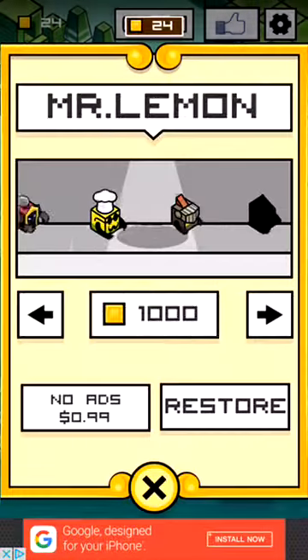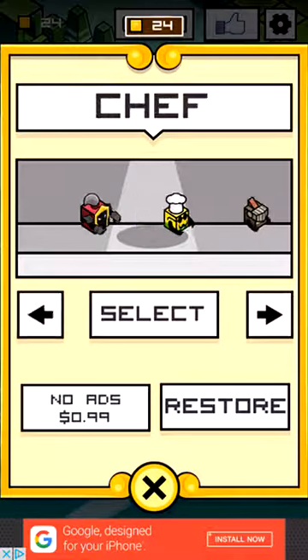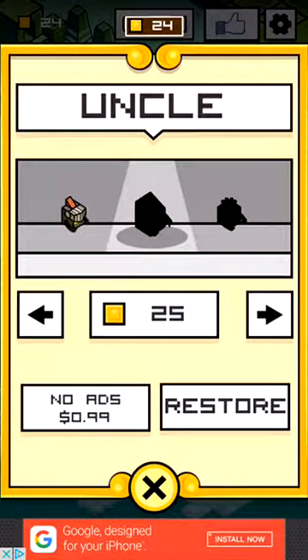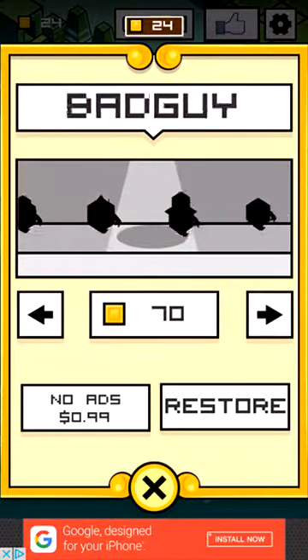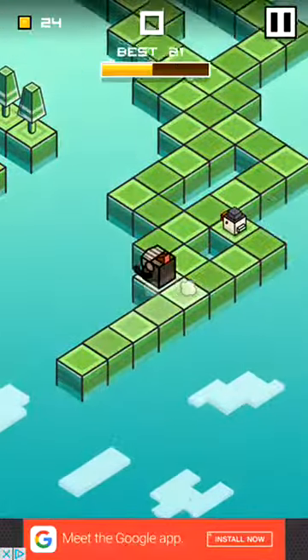I'll show you the characters right now. If you go to the shop, there's a soldier, a chef, a minion — which is the first thing you get — uncle, and queen. I didn't unlock these yet, but as you can see it goes up to 150 coins. Let's play again, one more round.